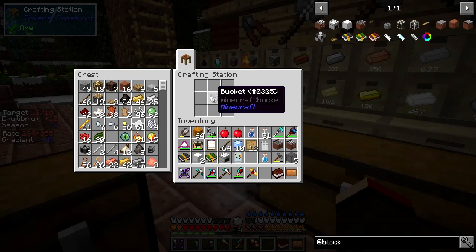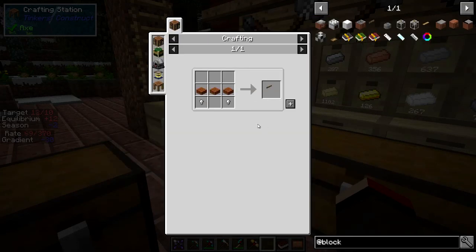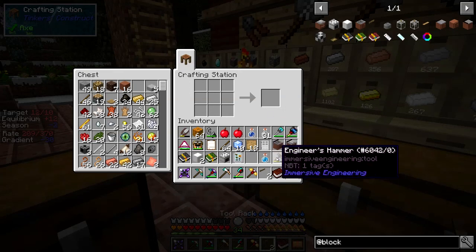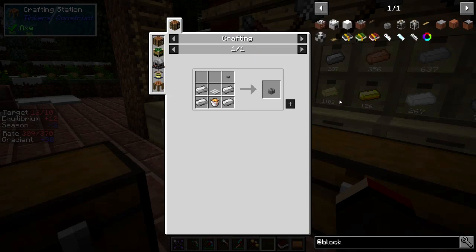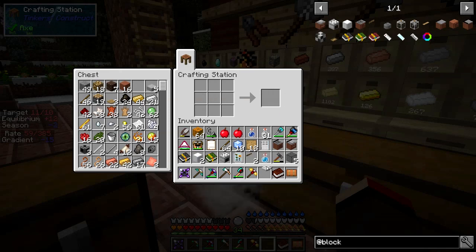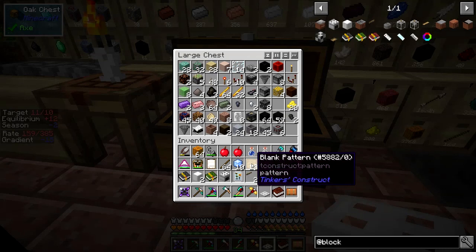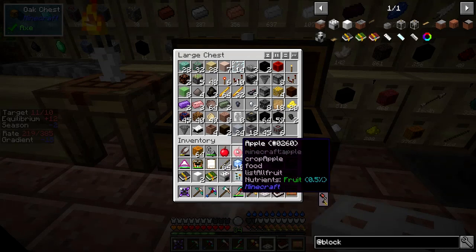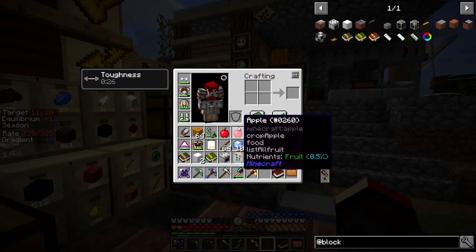Now we've got the kitchen thing sorted out, what else do we need? Actually we need some storage. We didn't use the bucket up - ah, didn't realize that, okay good. We will need some tool racks definitely. Those are just nuggets and slabs - I can make two of those. What else do we need? We definitely need a toaster - a bucket of lava in this case. My inventory is too full again. Let's move stuff out of here - blank patterns. I didn't show you this actually.